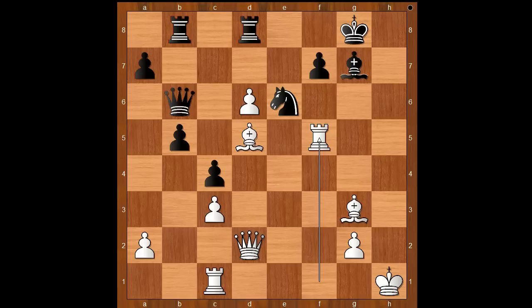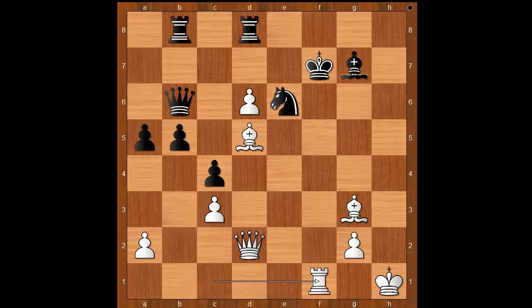Let's play a random move here. If a5, then one line goes: rook takes on f7, king takes on f7, rook to f1 check, king to e8, bishop takes on e6 — and you get the picture. Back to our game.